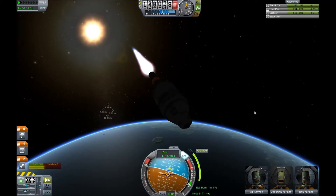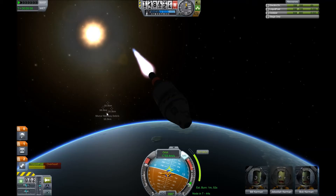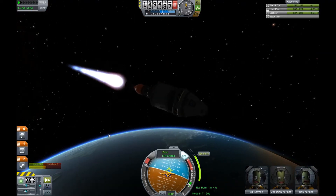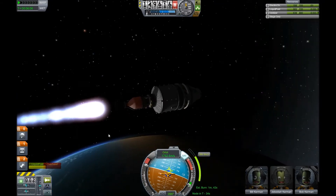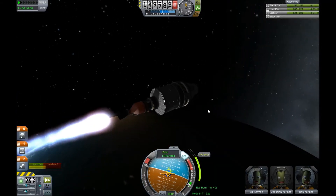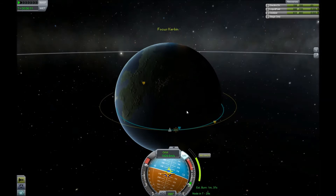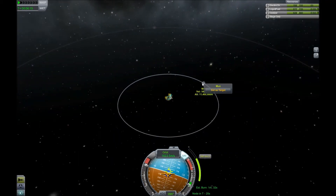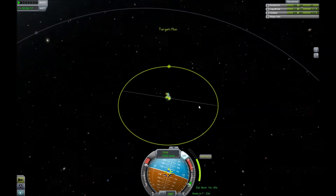Doing the burn. There are my old pieces — they're going to fall back to Kerbin. I was actually hoping to use those for my Mun insertion and save the fuel for other stuff, but that's not quite how it goes. I'm going to pop into the map here, set the Mun as my target — set as target, woot — and pull back out.